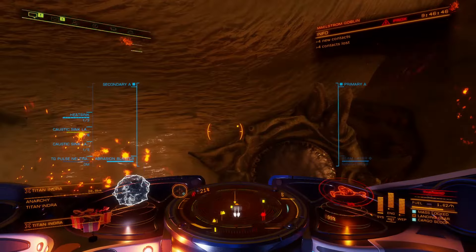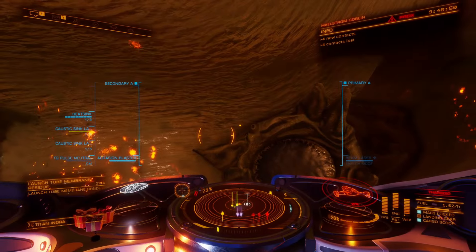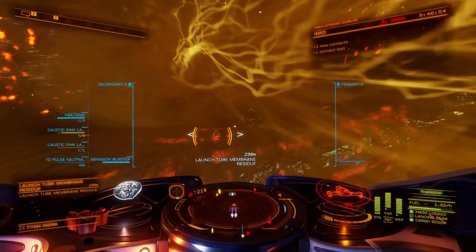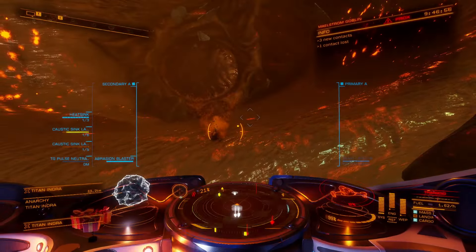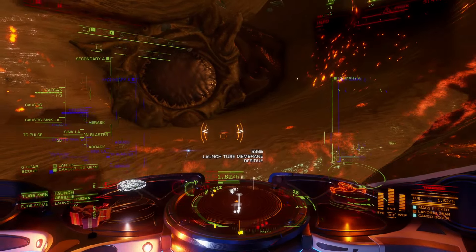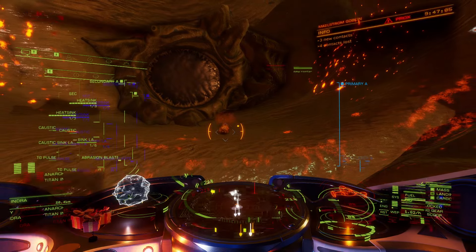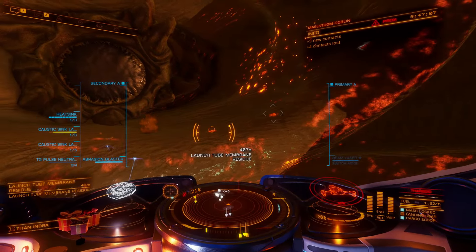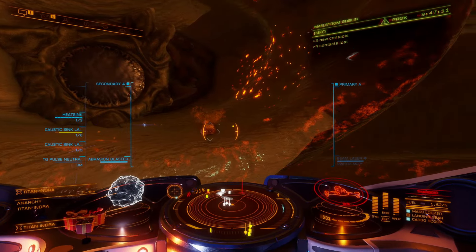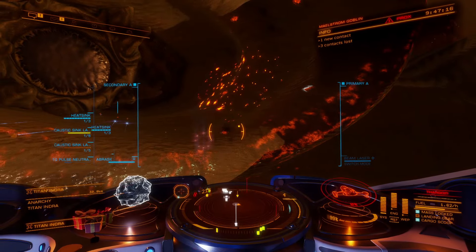The launch tube membrane is tricky to find, so again use that left-hand panel to find it — this is probably the most difficult one I've found anyway. We found a big array of them and they're right next to the launch tubes, so you're going to get Thargoids coming out. Watch out for those and stay cool, because they will obviously target you. It's better to do this when the Titan is in the meltdown phase when it's about to give up. As you can see, we just blast away with the abrasion blaster again.